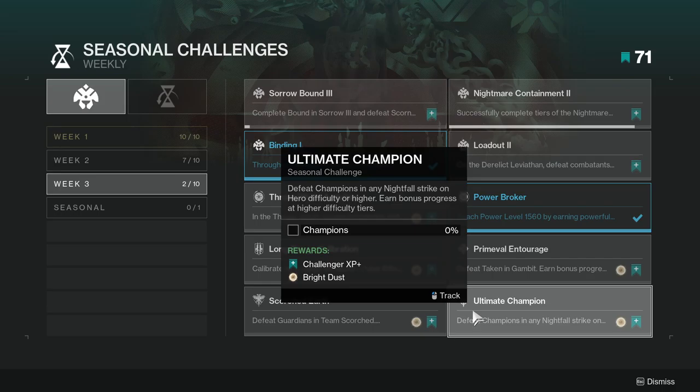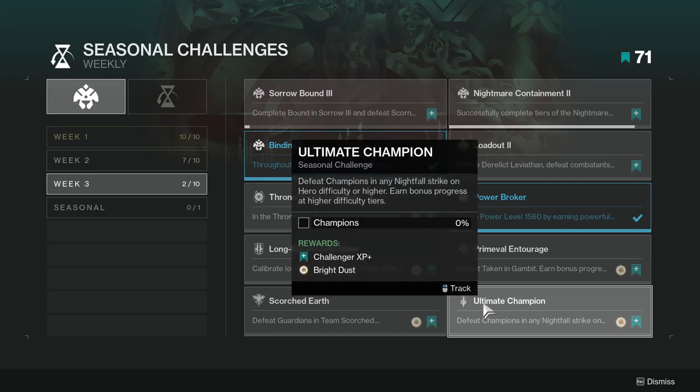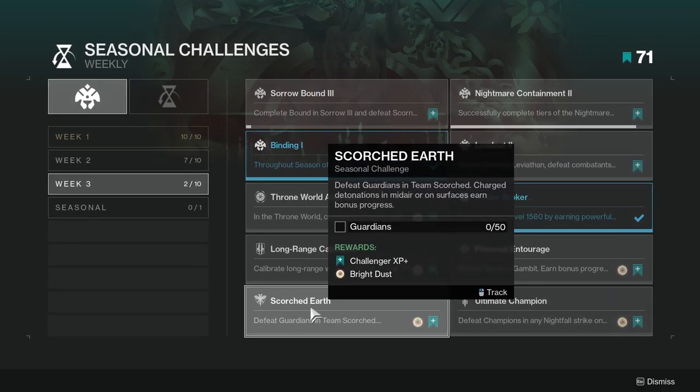Ultimate Champion — defeat champions in any Nightfall strike on Hero difficulty or higher, with bonus progress at higher difficulty tiers. I'll show you what I would do once we do all of these. Scorched Earth — defeat guardians and team Scorched charge detonations in mid-air or on surfaces for bonus progress. This one's not hard; you could do detonations or surface ones, but just play the game — it won't take too long.